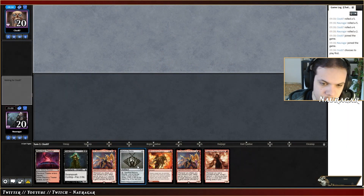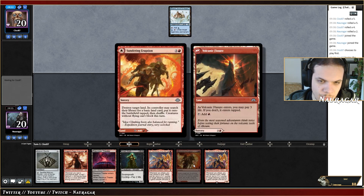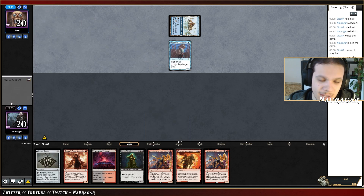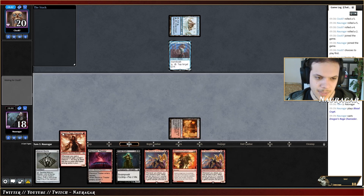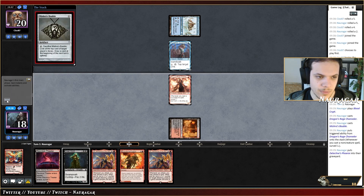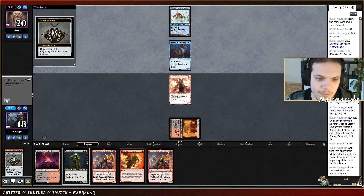We're on the draw in game one. This hand is good enough — we can go turn one Volcanic Fissure. We're against Merfolk, which I was not expecting as my first match. We have a lot of removal though. I need to be conservative with life total. An Aether Vial goes to the graveyard and I'm fine throwing now.